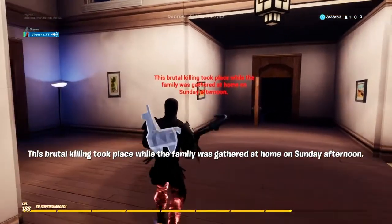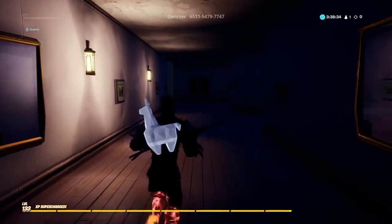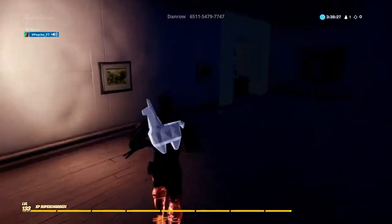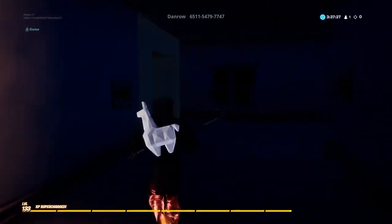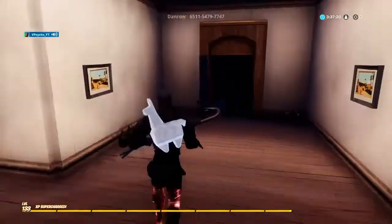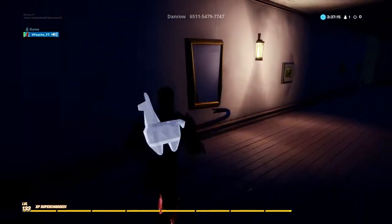PT - 'This brutal killing took place while the family was gathered at home on Saturday afternoon.' Now we go to the next room. I know you just gotta look at everything to see what's out of place and activate it, I'm pretty sure. The door opened - I literally just turned around and walked back and looked. I don't know what I did but I figured it out somehow.